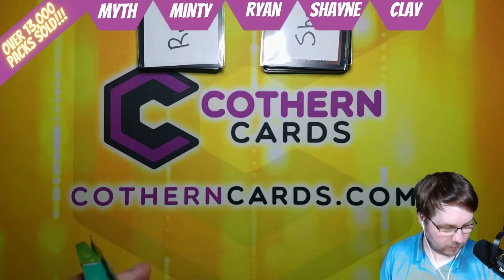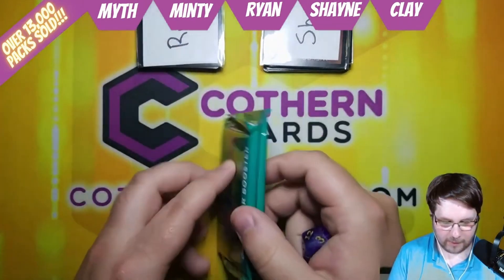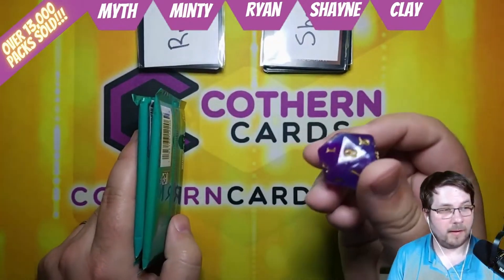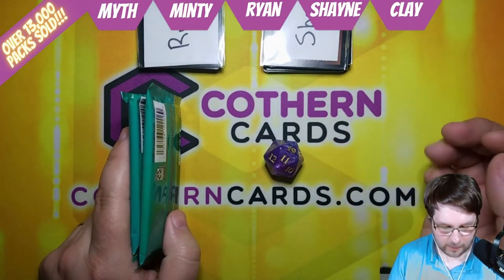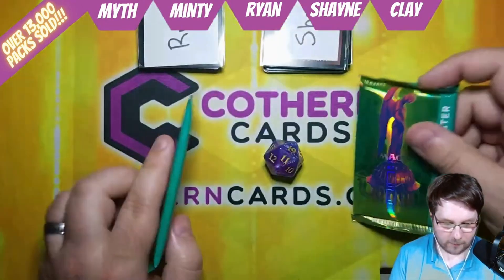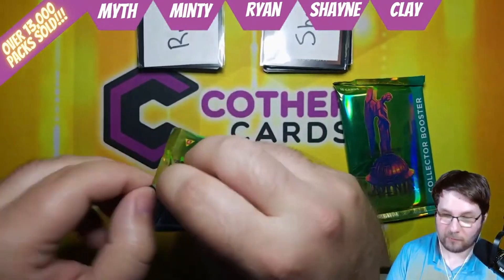We verified the totals and we were correct. Ryan won the low spot with 32 and Shane definitely got that high spot. So we're gonna roll the dice — odds left, evens right for Shane's bonus pack. It is 11, so Shane gets the left pack. Ryan gets the right pack, and we always open the low spot first. So Ryan, this is your pack — best of luck to you.